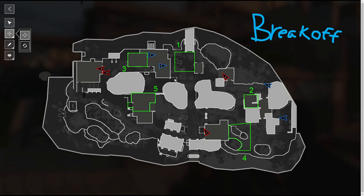Now let's go over the break-off for good side. Typically some people go for this fast rotation — one person up middle and two people on hill. If you are an AR player, I would highly recommend being number one. The reason why is the AR can hold down this entire middle lane.